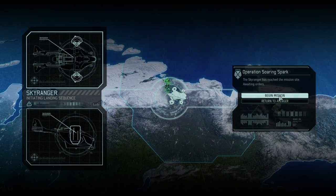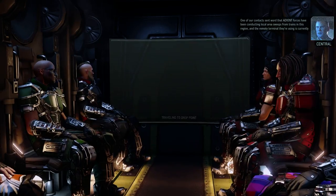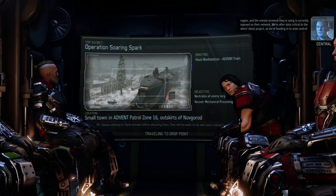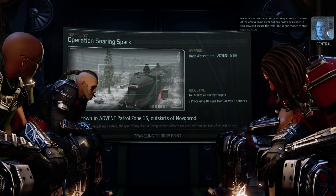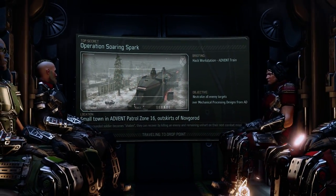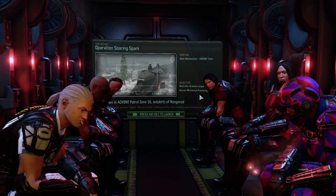In position for deployment, let's begin — let's see where we drop down. Forces have been conducting local area sweeps from trains in this region and the remote terminal they're using is currently exposed on their network. We're after data critical to the aliens' latest project. Heading into seize control of the access point, clear out any hostile resistance in this area and secure the train. This is our chance to stop their progress. Outskirts of Northgorod — we're having some frame rate drops here, hope that doesn't persist.